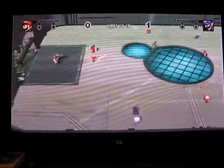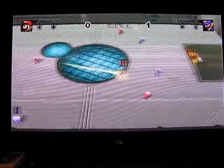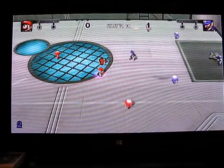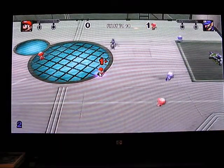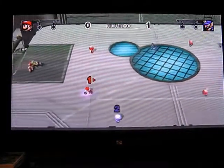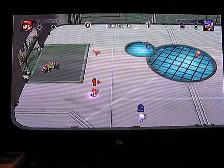Hello everybody, this is our 5th episode of our Mario Strucker's Charge series, and this episode is going to be based on the Flaming Shield. The Flaming Shield can be done with Toad mainly, but it can also be done with Bowser, because Bowser's special includes fire.